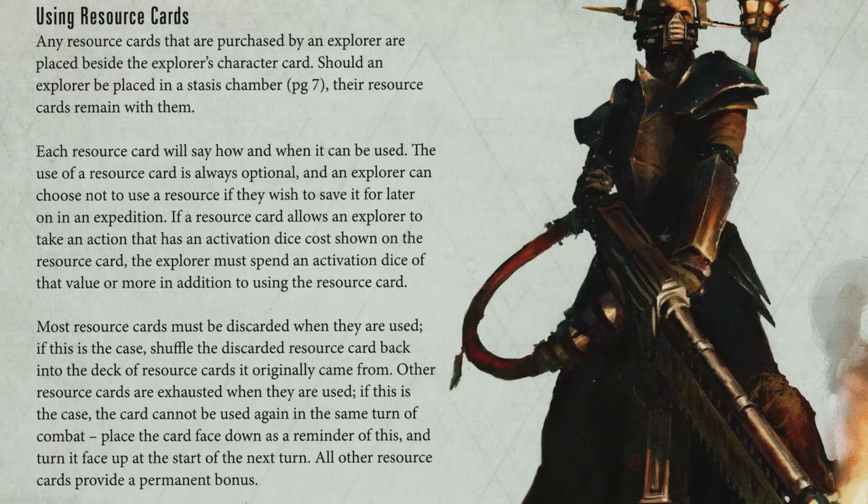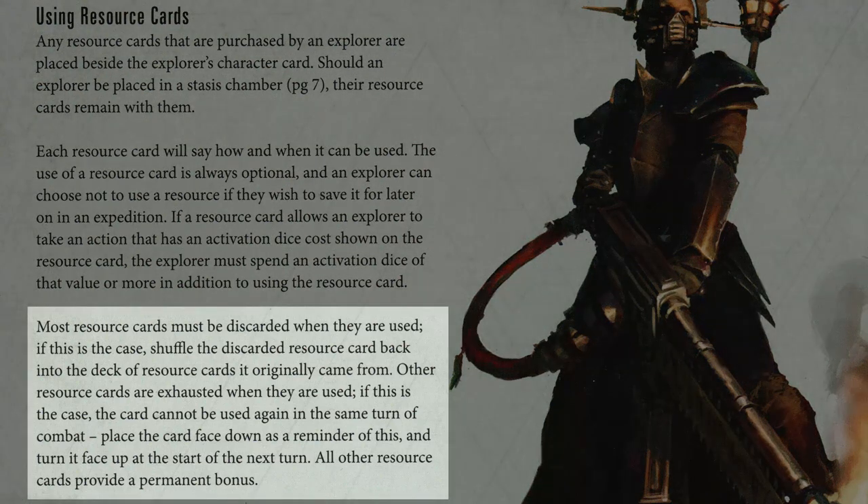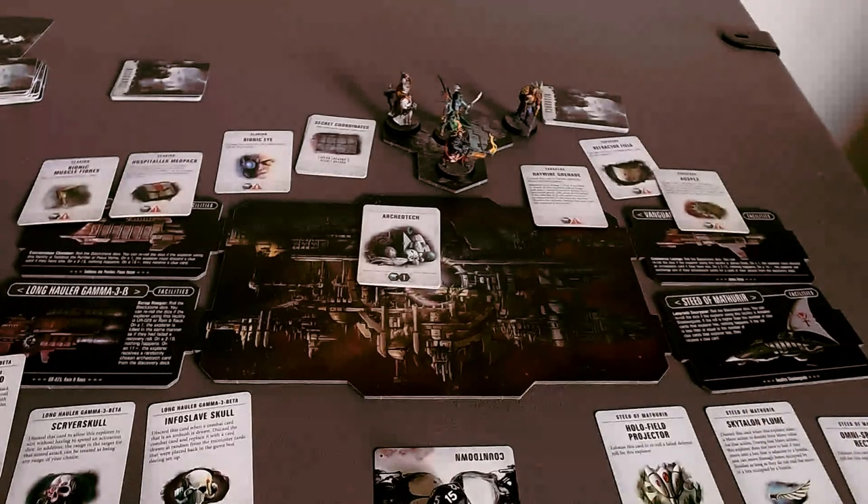Looking at the rules: any resource cards that are purchased go beside their card. Most must be discarded when used — if that's the case, put them back in the deck. Others are exhausted when used — if this is the case, the card cannot be used again in the same turn of combat. My goodness, that's really good! That makes me think about some of these differently.